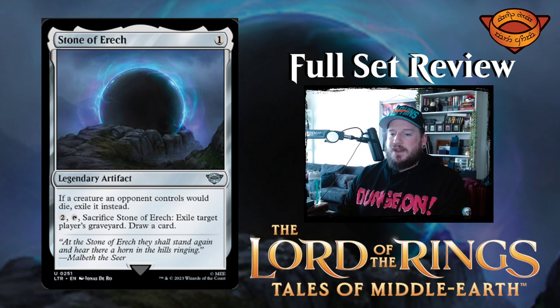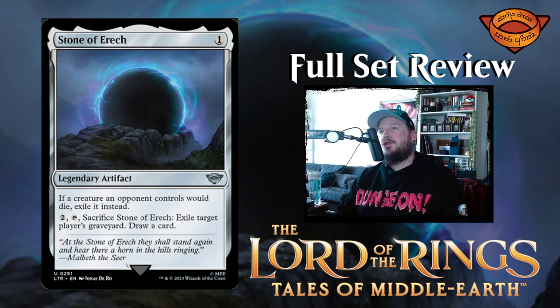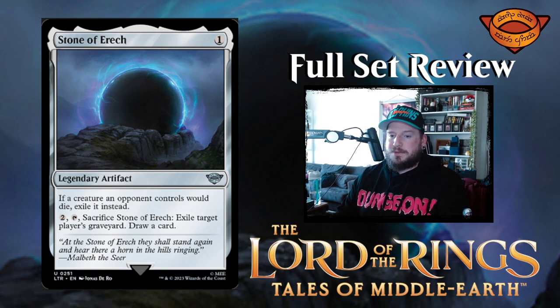Stone of Erech is one colorless for a legendary artifact. If a creature an opponent controls would die, exile it instead. For two mana, tap it and sacrifice it to exile target player's graveyard and draw a card. I like that — it's like a strictly better Tormod's Crypt.